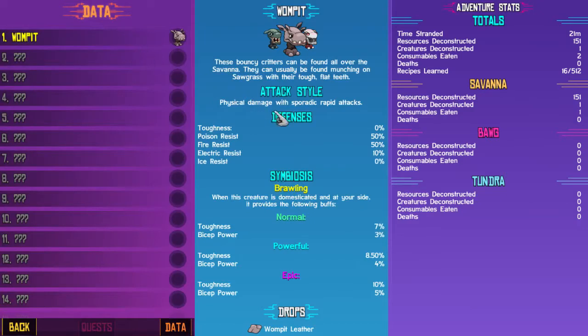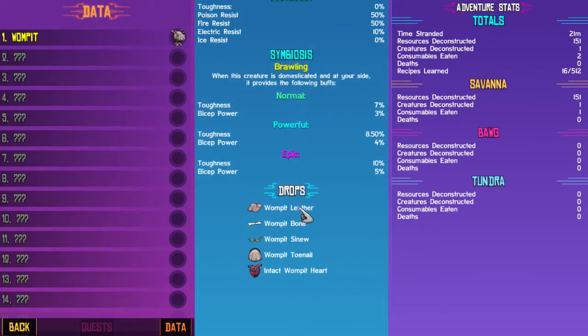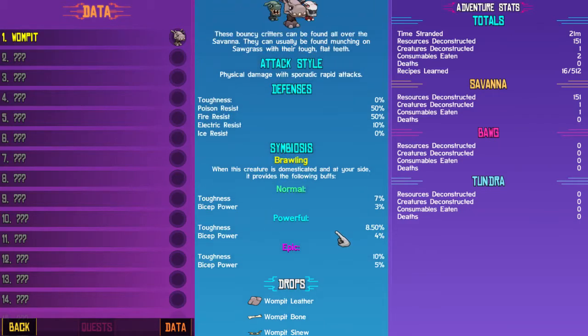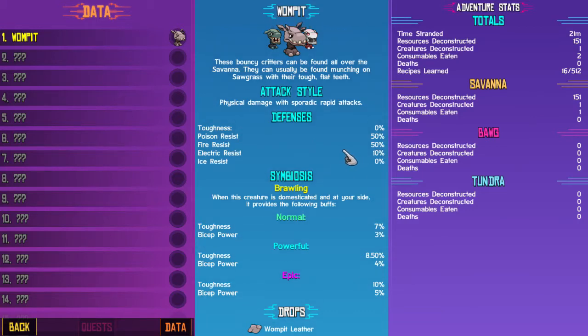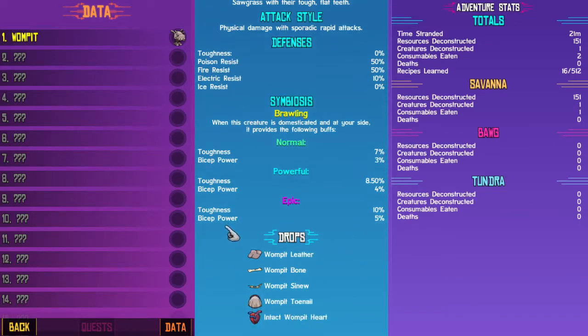A wompet — they drop bones, leather, sinew, toenails, and sometimes you can get their heart intact apparently. Defences: they have 50% resistance to poison and fire, 10% to electric. Normal ones have 7% toughness and 3% bicep power, and as they get stronger they have more toughness and more bicep power.